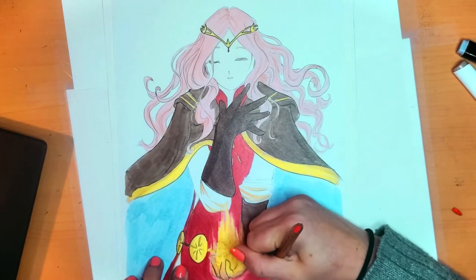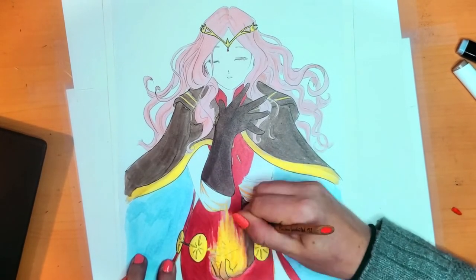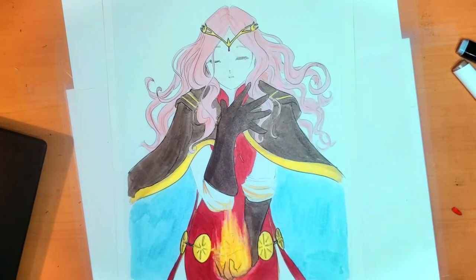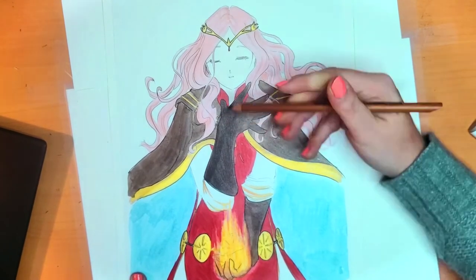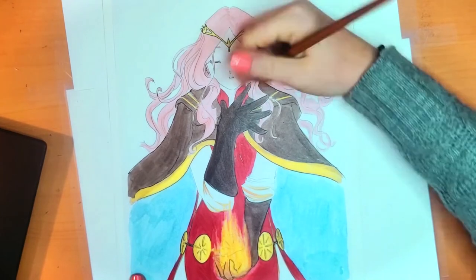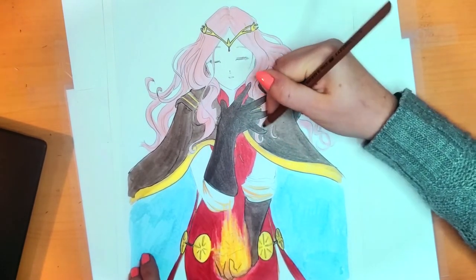I didn't like the texture so I decided to go with a pencil. This way it will look like color pencil, but with a bright color — and at the end I really liked it, so it worked. When you draw something and you don't like it, keep drawing till you like it.